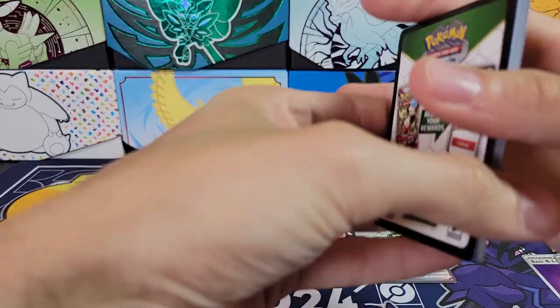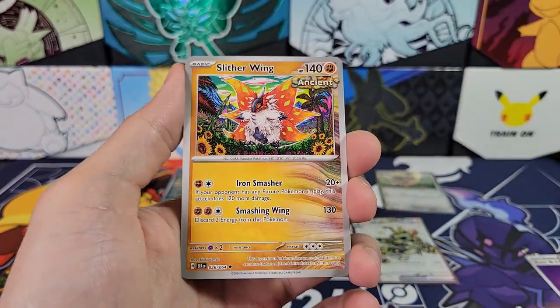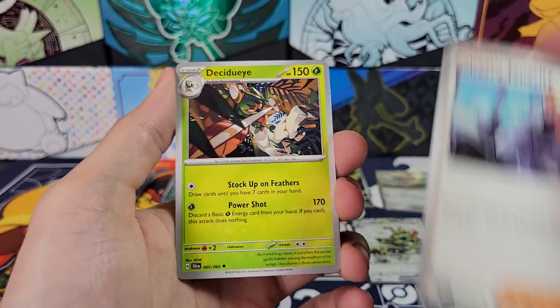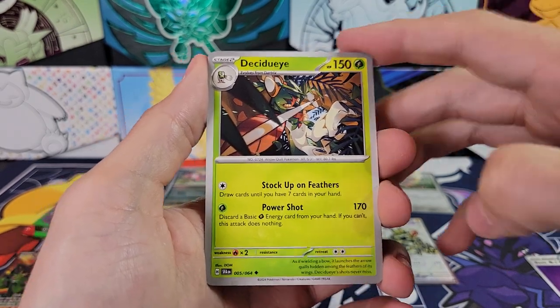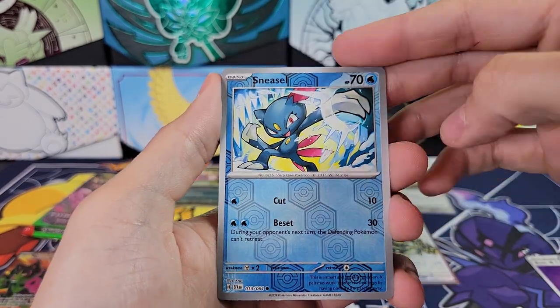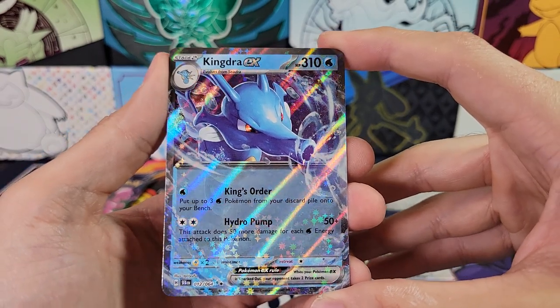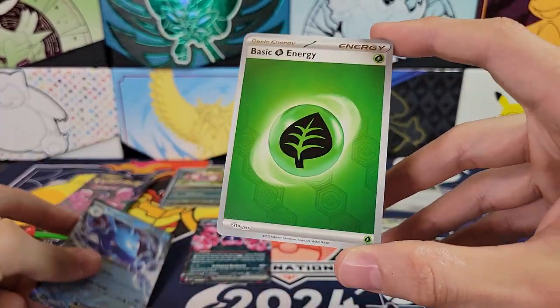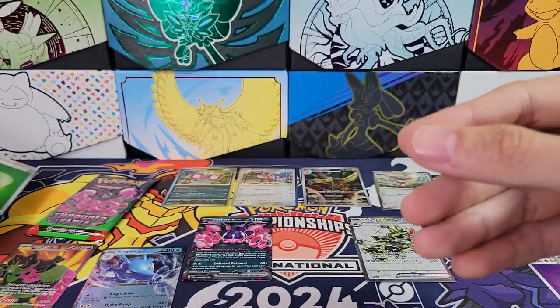Starting off with a hit out of the second three-pack blister — it's always nice to get. Beware. Sneasel. Slither Wing. Colress's Tenacity — three of them. Varoom in reverse. Sneasel in reverse. And a Kingdra EX — double rare. Very nice. Two for two out of the second three-pack blister. And a foil energy. Very nice.